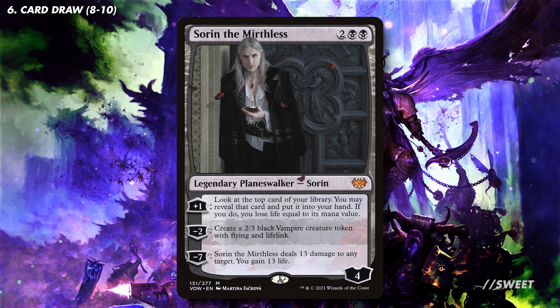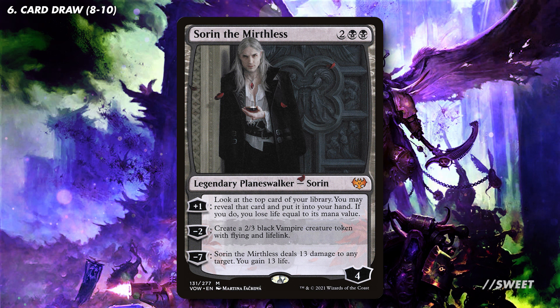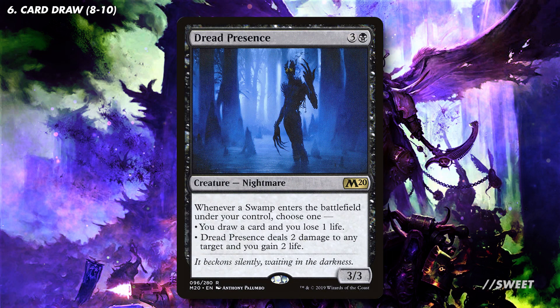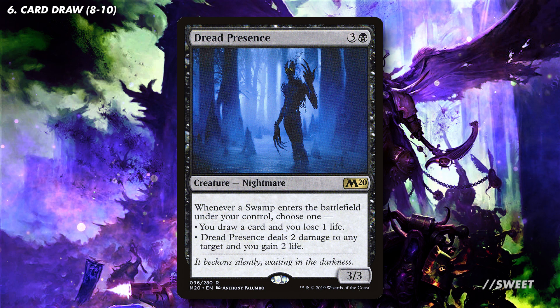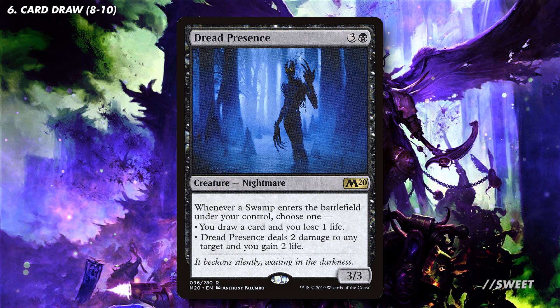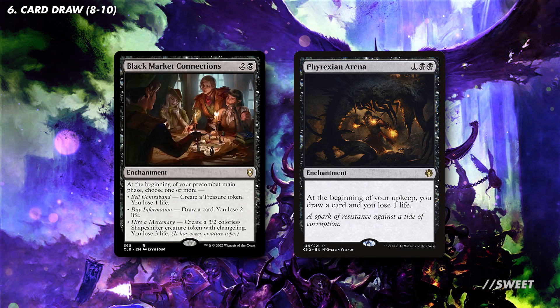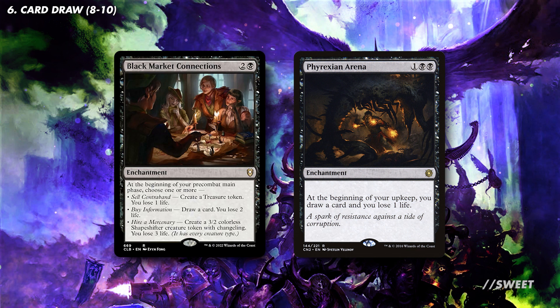You then have Sorin the Mirthless, which is another good source of self-drain tagged onto some card draw, and being a planeswalker it has some nice other utility as well. Then in any mono-black deck packing a load of swamps, we have Dread Presence — whenever we play a swamp it can either draw us a card and we lose one life, or it can start picking off small creatures or pinging our opponents. And then we have the just very good in any deck: Black Market Connections and Phyrexian Arena, fantastic at drawing cards, all while lowering our life total.